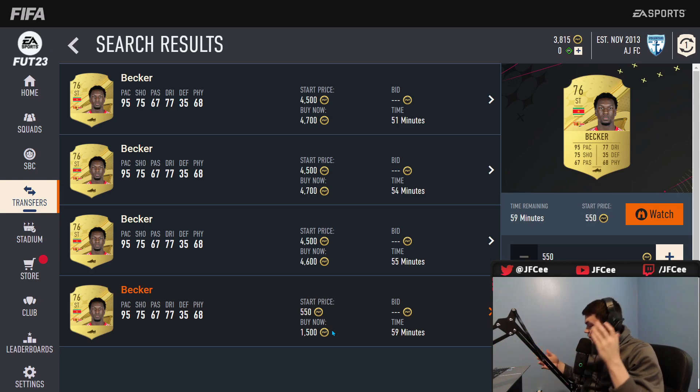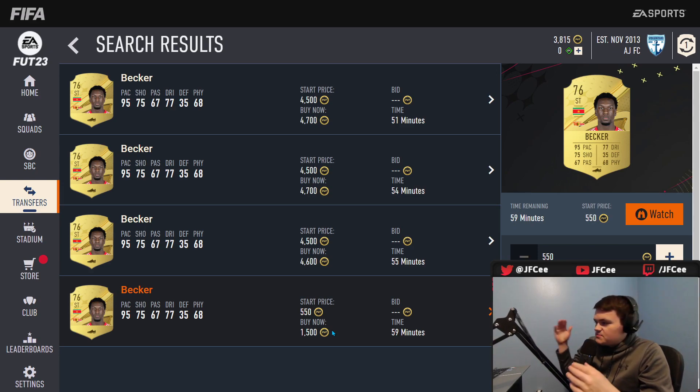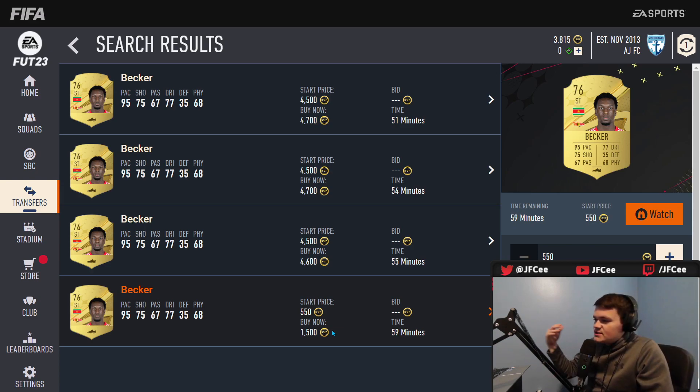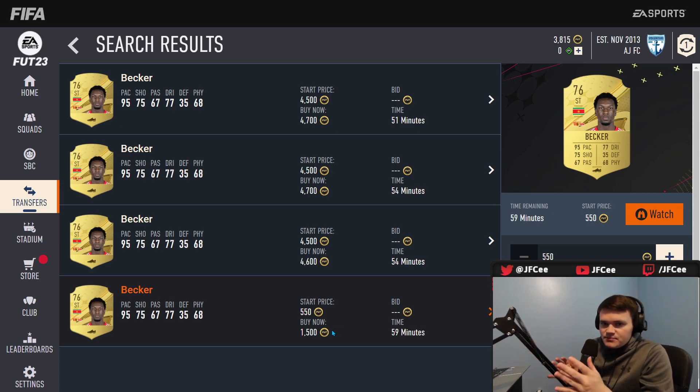There are gonna be players you can find — you just have to be patient. He just sold for 3000 less than what he's going for. There are players that are not quite as popular as Becker. Becker has 95 pace, 75 shooting — he's Bundesliga, one of the sweatiest guys at the start. Just look for somebody going for around 3k, which is the sweet spot — 2k is very good too.